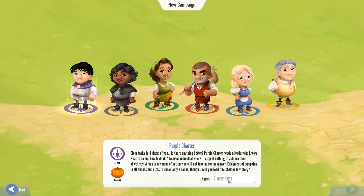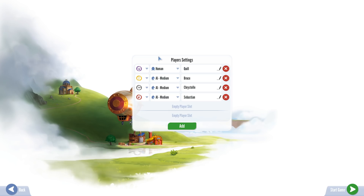Let's play as the purple charter because we can get some kitties. Break out your Sharpie because you're going to be naming your character. I'll just name myself Quill. That seems okay. And we'll go ahead and get started.